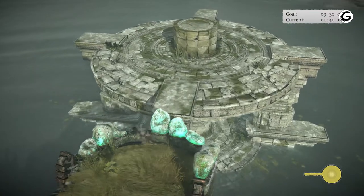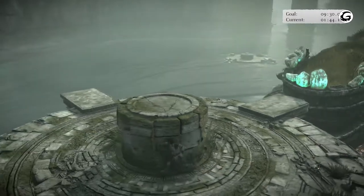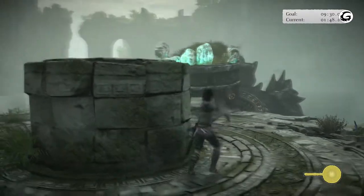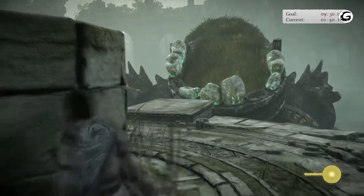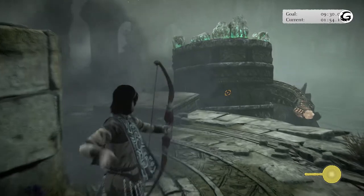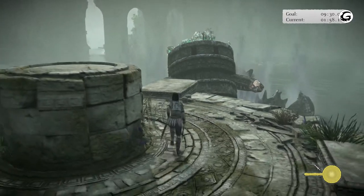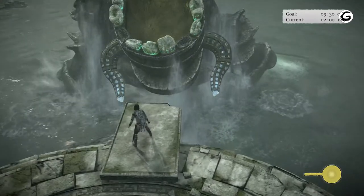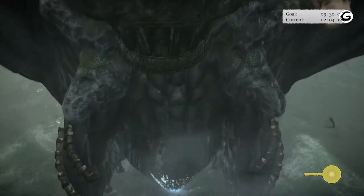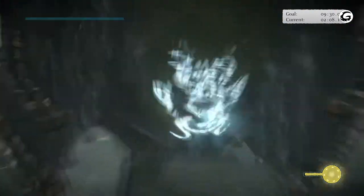Once you get close to the platform, get ready to jump up. Equip your bow and stay behind the pillar because he's going to start shooting you with his horns. Shoot him to get his attention — sometimes he just chills there, so shoot him again. When he starts going down and comes back up, get ready to jump on him as fast as possible. Jump up, hold R2 to grab him, let go of R2, then press it again to hold on.